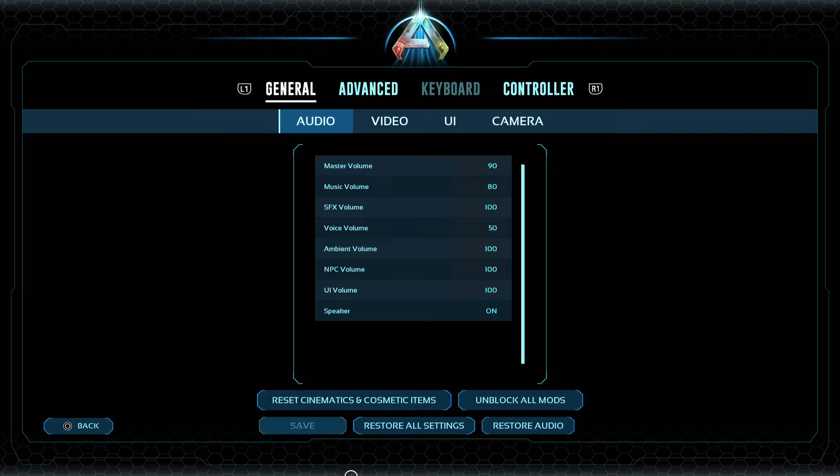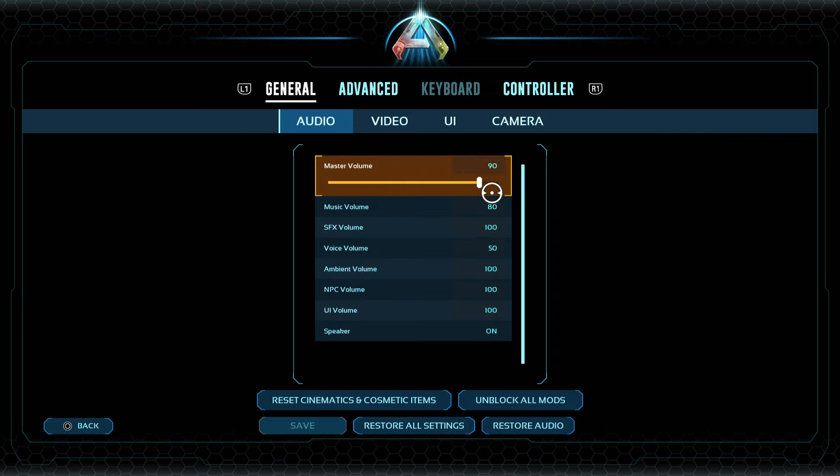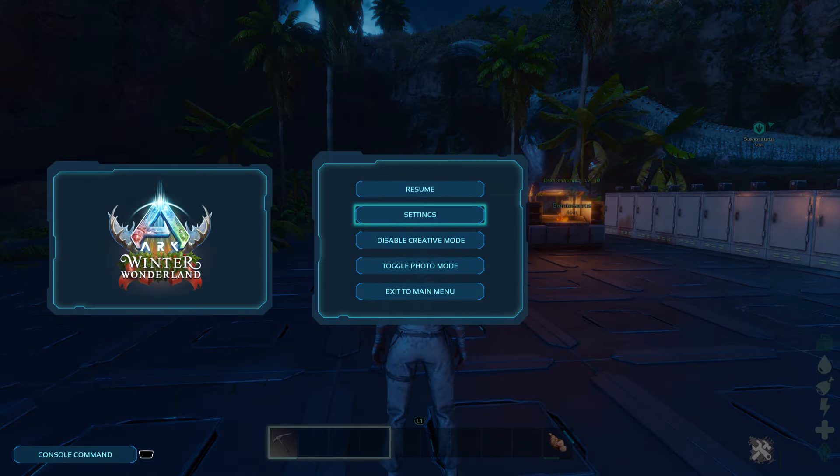What I've been doing is just adjusting one of the settings, like the volume — just adjust it a little bit. It doesn't really matter where you put it, and then if you notice down here, it lets you save your settings. For me, this has been saving my game progress also, so you just click on that and you should be good to go.